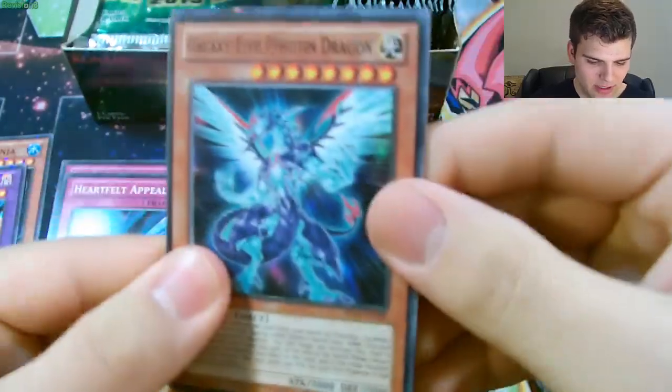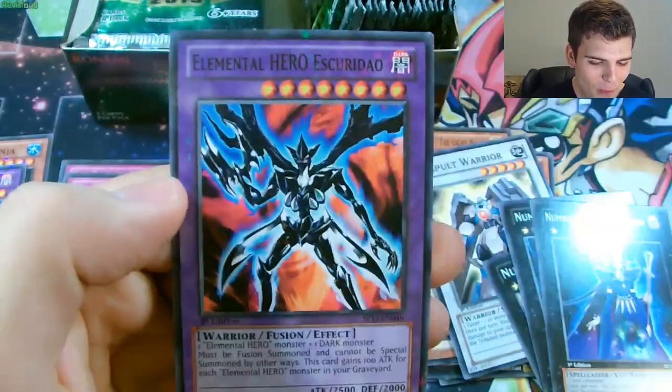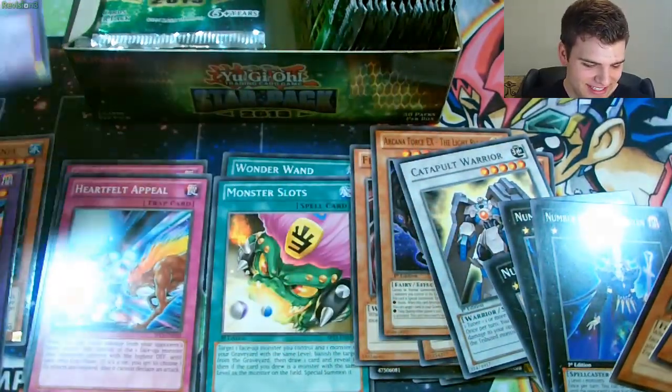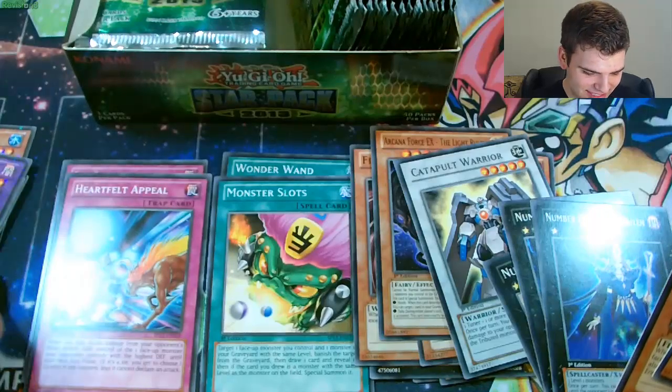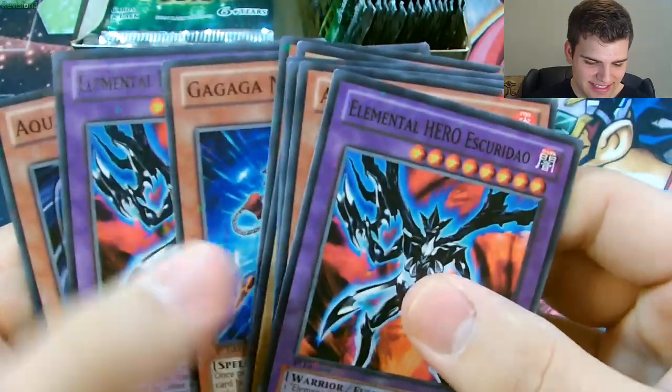So I'm only halfway done with this side and it's already been four minutes. This may be a long video, sorry if it is. There's Galaxy Eyes Photon Dragon, Dark Lawn, and OH BABY ANOTHER STAR FOIL ELEMENTAL HERO Esquirito! There we go. So there's two so far. Awesome, I think I'm liking this box. So two Esquiritos - if we get three Star Foil Esquiritos, I think it's about the best box you can get.